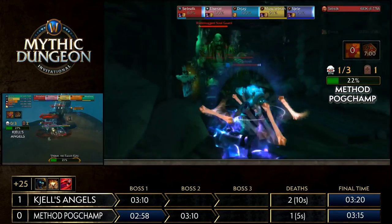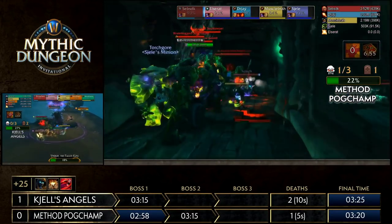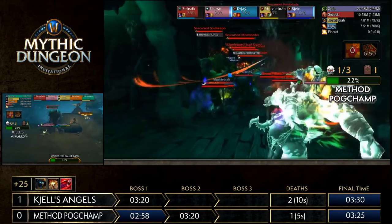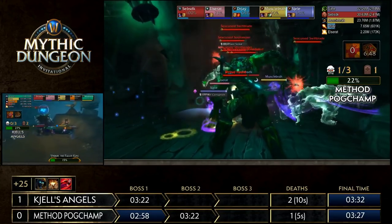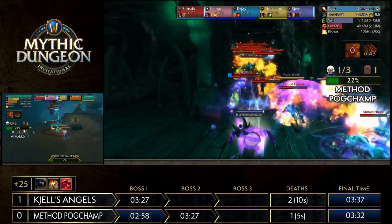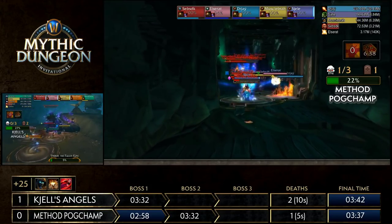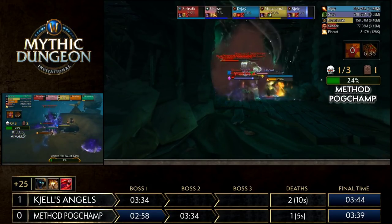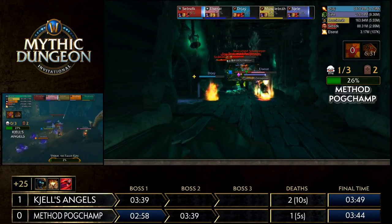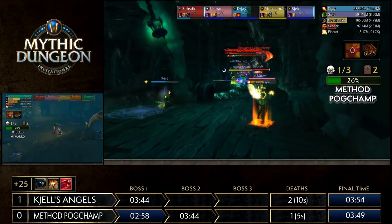It's a lot about positioning — can you avoid battles, can you avoid slashes once they go into wraith form? As long as you're mindful about positioning while dishing out damage, this is exactly where Method Pogchamp wants to thrive. The tight corridor means watching out for not only the barrels but also the Quaking affix. Muscle Bra goes down as Holy Avenger and Devotion Aura are up for Elzerat, trying to stabilize his group. There's still a tight window to move adds out, spread for Quaking, and deal with the rest of the mobs.